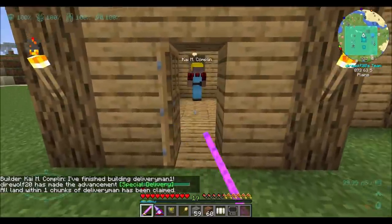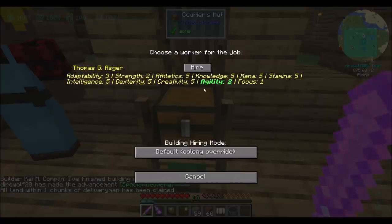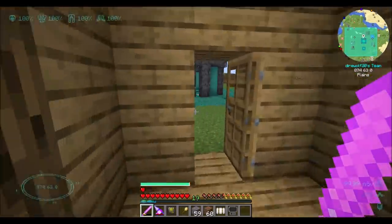Special delivery. All land within one chunk of the delivery man has been claimed. We can now manage workers, and we're going to hire Thomas because he's our only option. Apparently agility is important here — this is kind of low. Let's see if we can hire somebody.